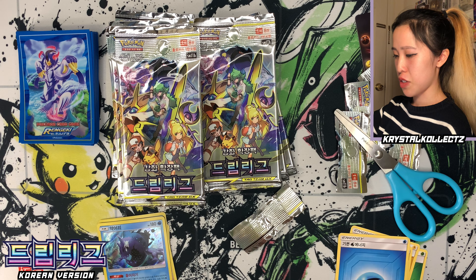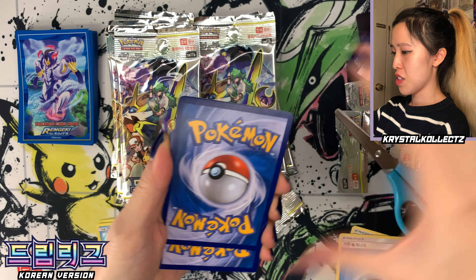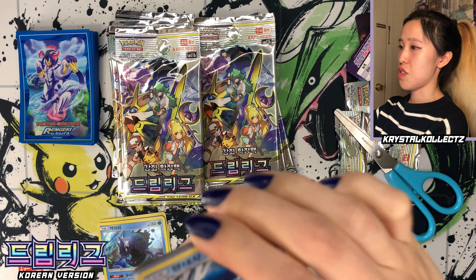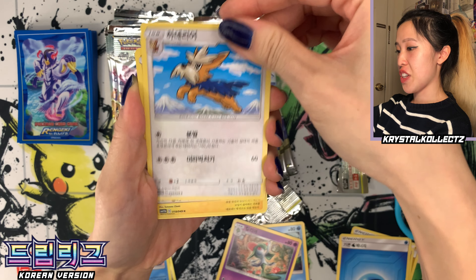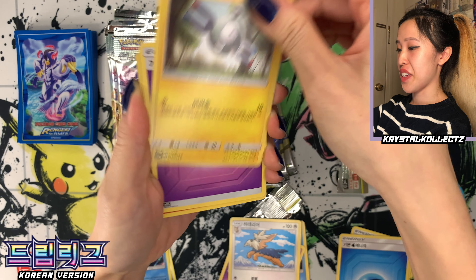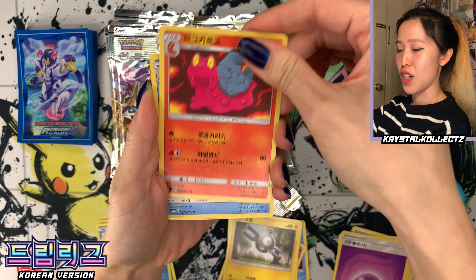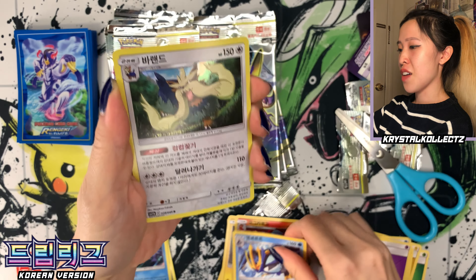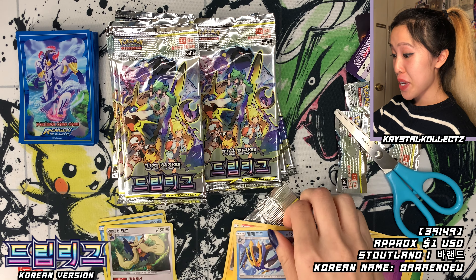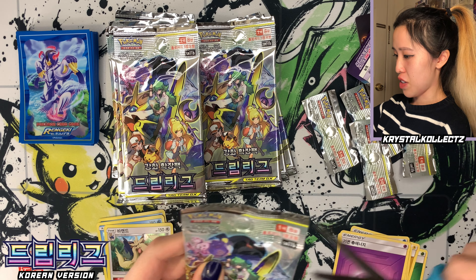Because Korean boxes are a bit harder to find, that's why I only have one booster box for today — this was mad hard to find. We have Prinplup, Curliola, Herdier, Empoleon, and Stoutland. I'm glad to actually find it and open it on the channel — I know there are a bunch of followers who love watching Korean versions of these sets.